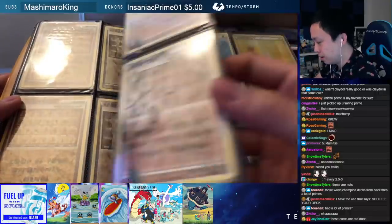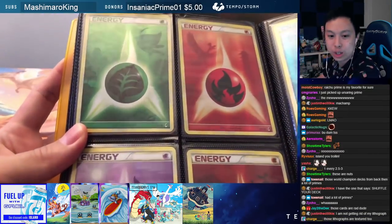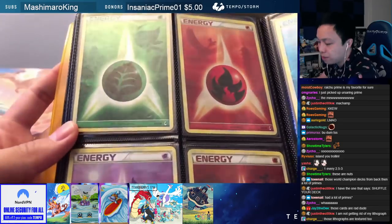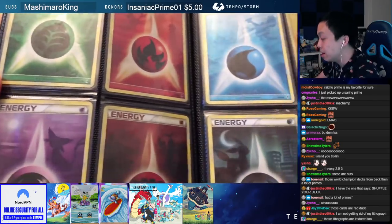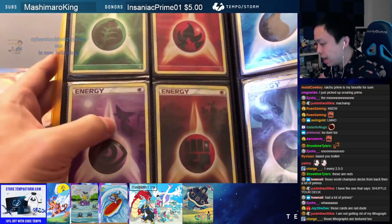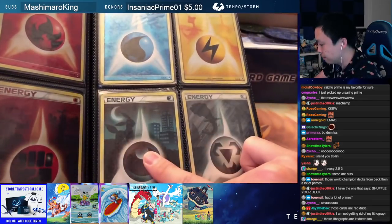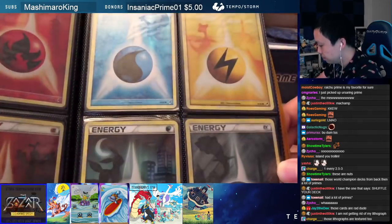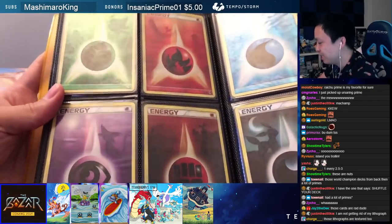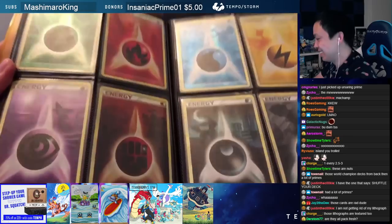Next page — are these the Call of Legends energies? Yes! These energies were first in Heart Gold Soul Silver as non-holos, and they made them into a holographic rarity inside Call of Legends. These are very pricey right now — a lot of viewers may never have seen these before. It's so nice having all the different energies with the Pokémon shadow on the background. Especially the Umbreon one — look at that! And Lugia — these are sick. You only completed the set of eight this year.